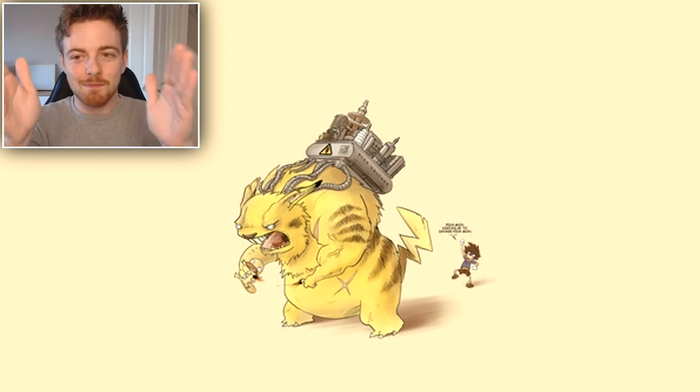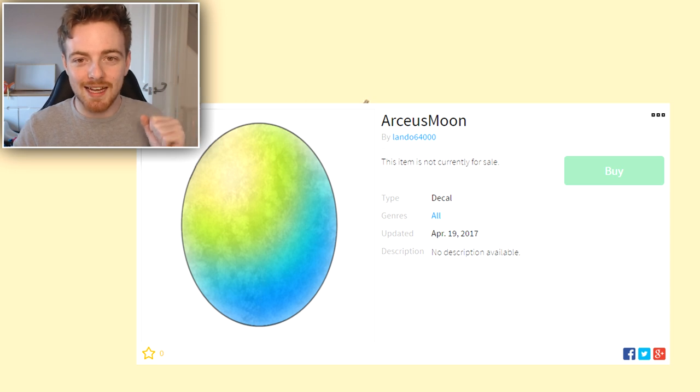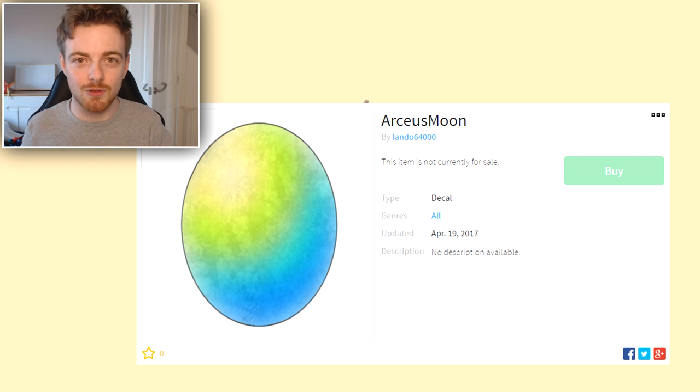So on screen right now guys, we're gonna be taking a look at these crazy pictures, and the first one is this one right here. You'll see it on screen right now and it says the Arceus Moon. Arceus Moon. Like I said, they won't upload those images if they weren't close to implementing them, and judging by this it was uploaded on April 19th by Lando himself. We are probably pretty close to seeing Arceus in the game.